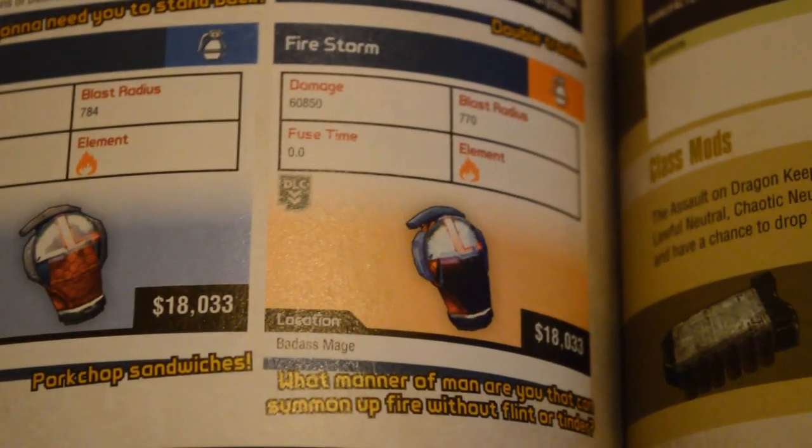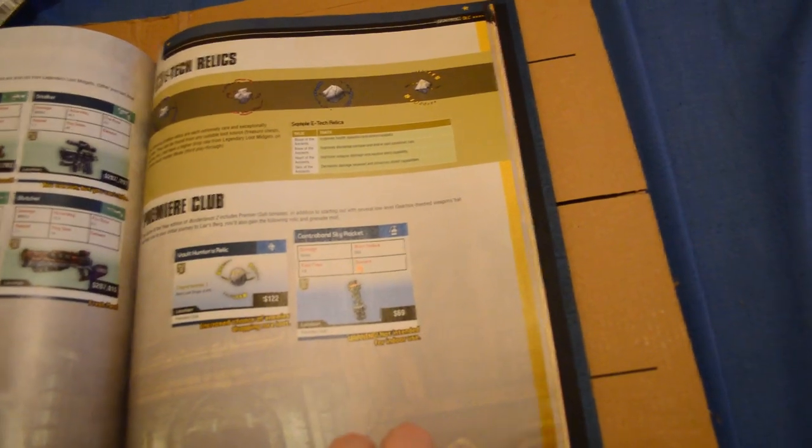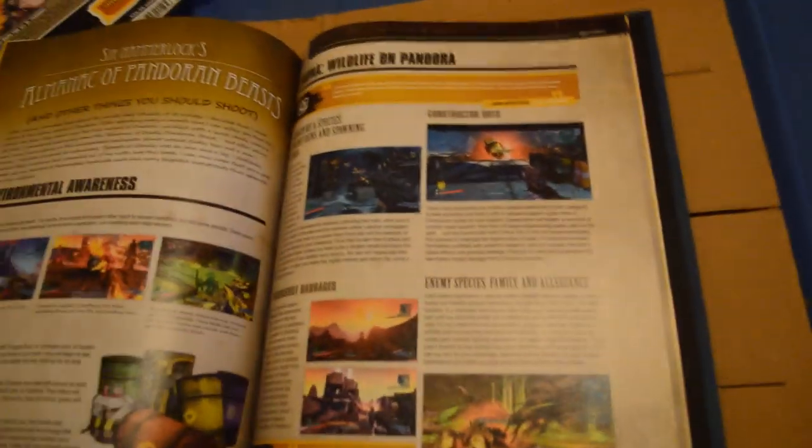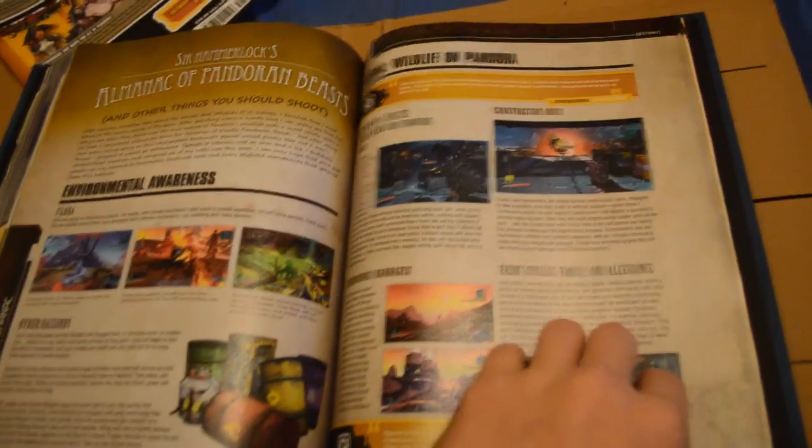I might be looking to pick that one up too. Here's a few of the Seraph weapons and whatnot. This guide is pretty well thought out. And there's the pearlescent weapons too - I love it. The Premier Club - basically the rare Vault Hunter's Relic thing and the Control Sky Rocket Grenade Mod. A bit from Sir Hammerlock right there, which isn't too bad. We have some great stuff actually.